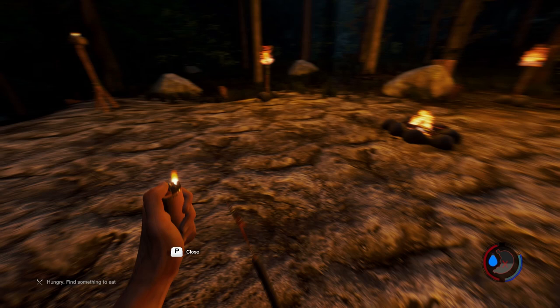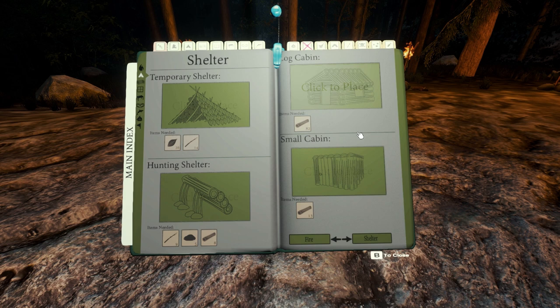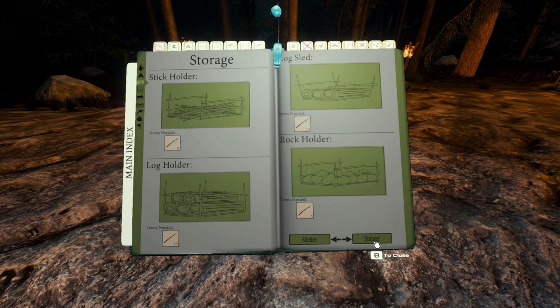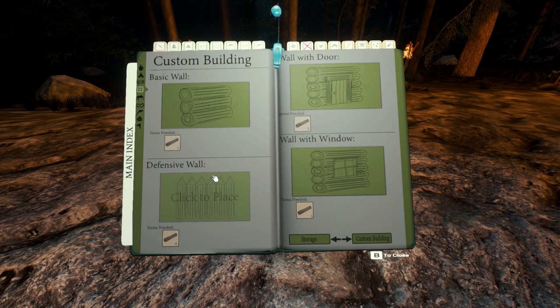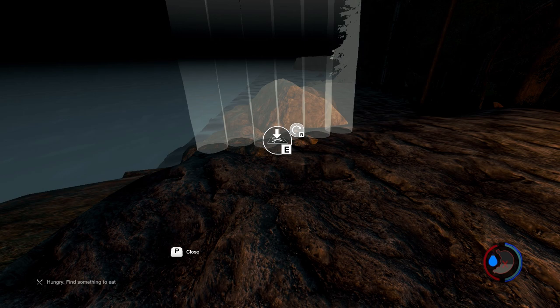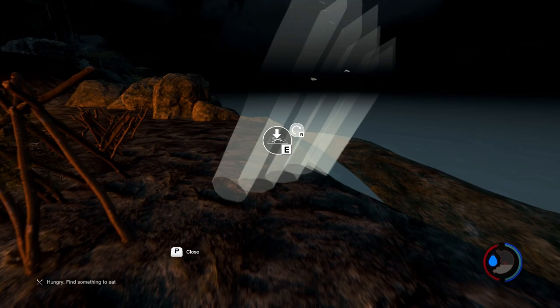Let's have a seat and see what else we can make. We could make one of these shelters, or we can make a tree house — that would be neat. Or we could build our own walls. I'm not sure what the difference is between these wall types, but I guess we might as well make defensive walls.